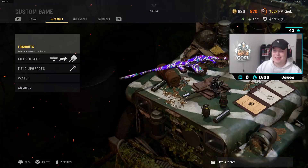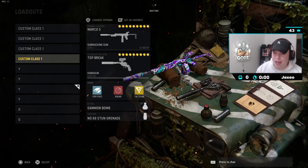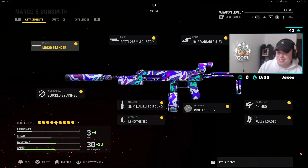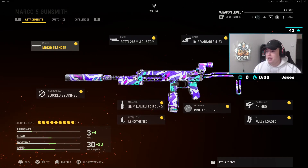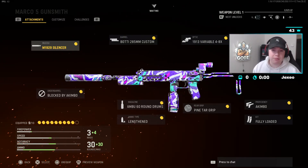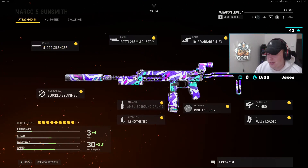Hey, welcome back to the channel. In today's video I have the new SMG that just came out — the Macro 5. Currently they're only available in custom games where you can play around with them and try any attachments you want. There's also the new map USS Texas, which is pretty cool.